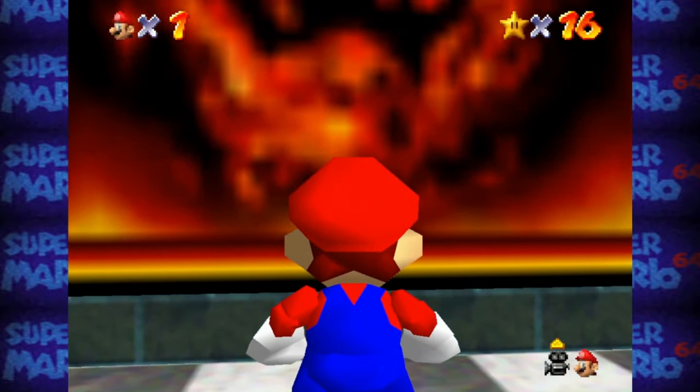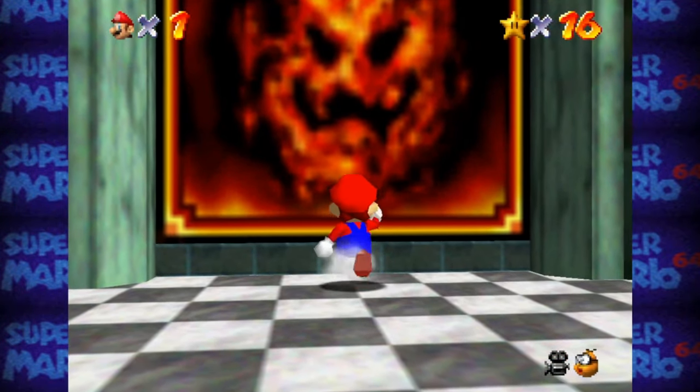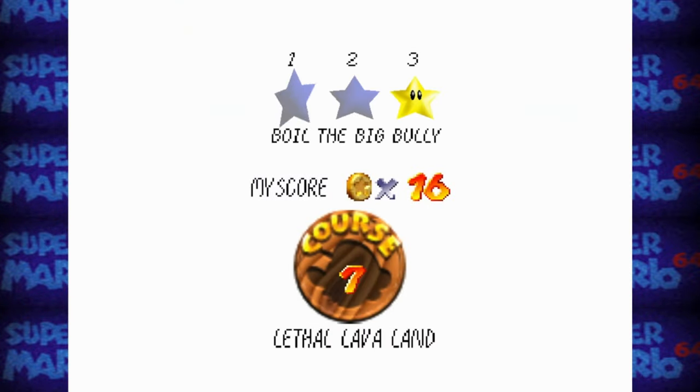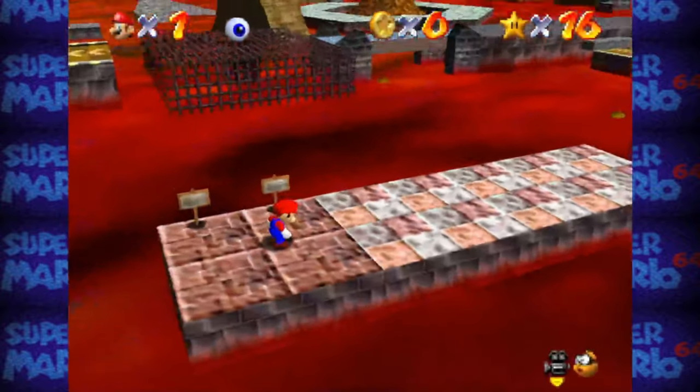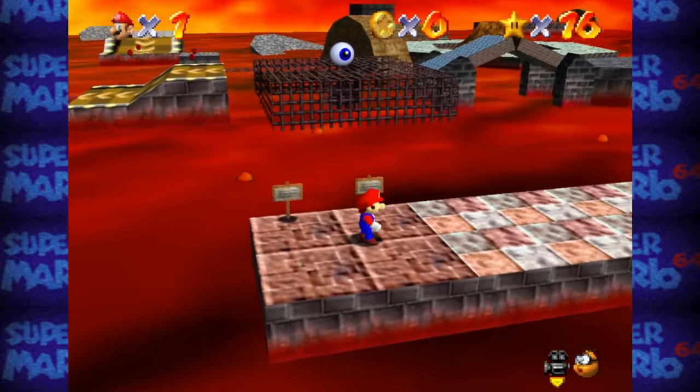LLL Painting Fireball refers to the fireball face on the Lethal Lava Land painting. At first glance it makes sense, as it is a fire-based stage, but all of the other paintings feature an image of the world they lead to. This painting just shows a fireball, and fireballs don't even appear in this Mario title.